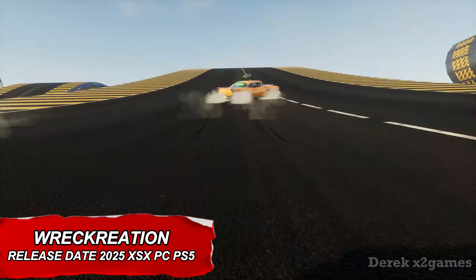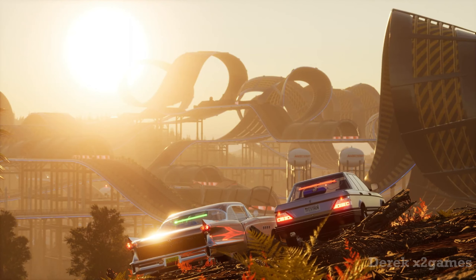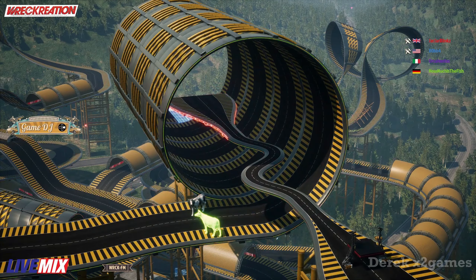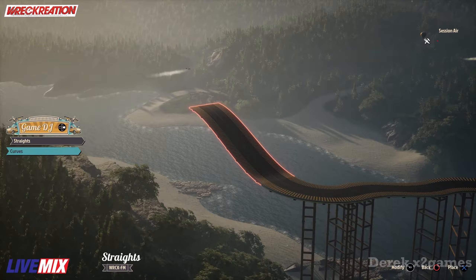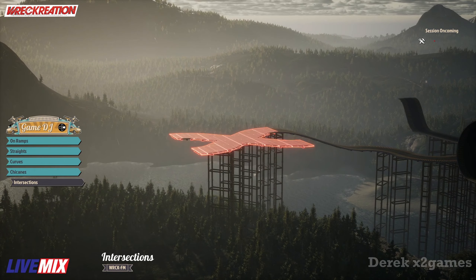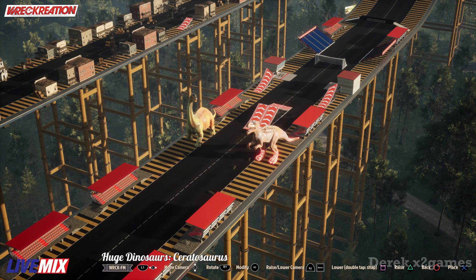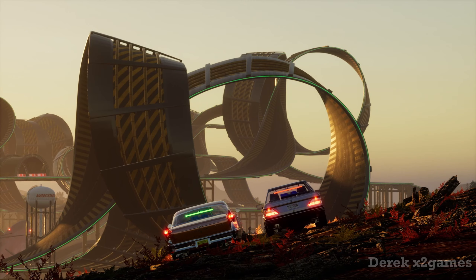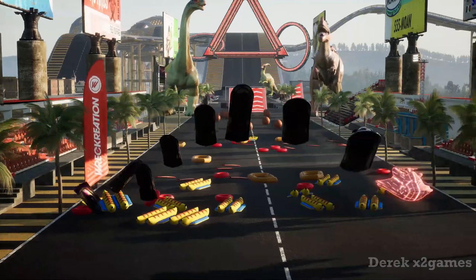The action takes place in Mixworld, a sprawling open map of 400 square kilometers, packed with diverse biomes and epic spots ready for exploration and high-octane racing. This world is dynamic and customizable — players can tweak the weather or traffic and even toss in their own objects, like ramps or moving obstacles, to create wild, twisted tracks that they can share with the community. Plus, there are vacant lots that players can develop, like building a police station, to see more cop cars cruising the streets.